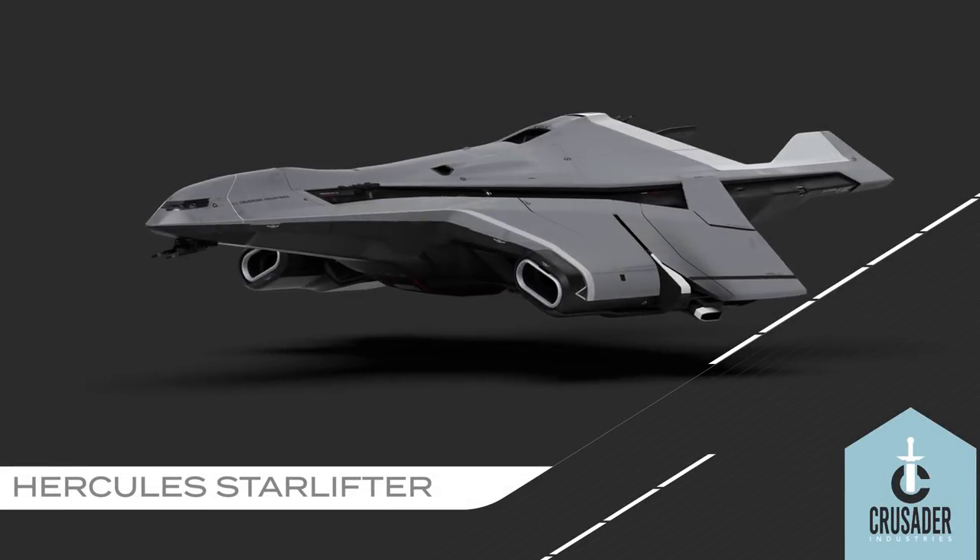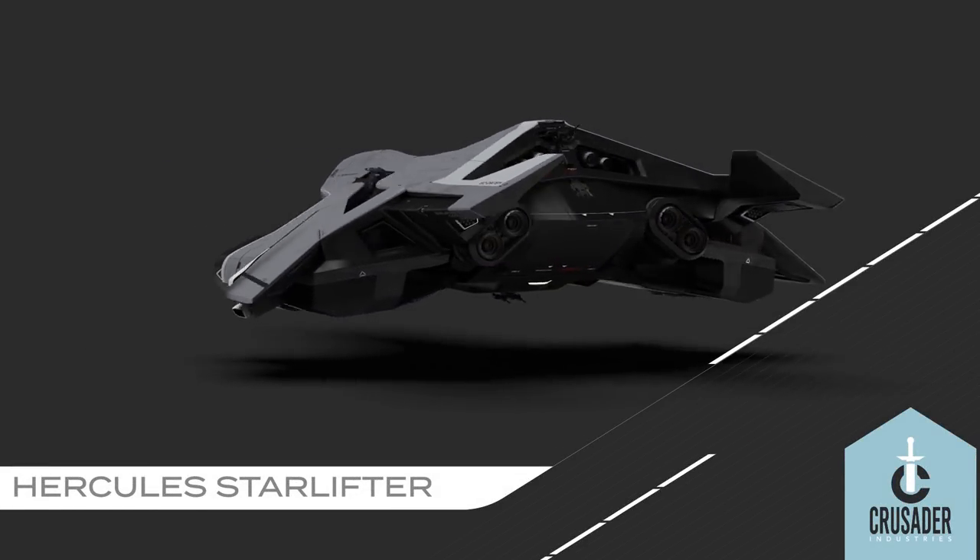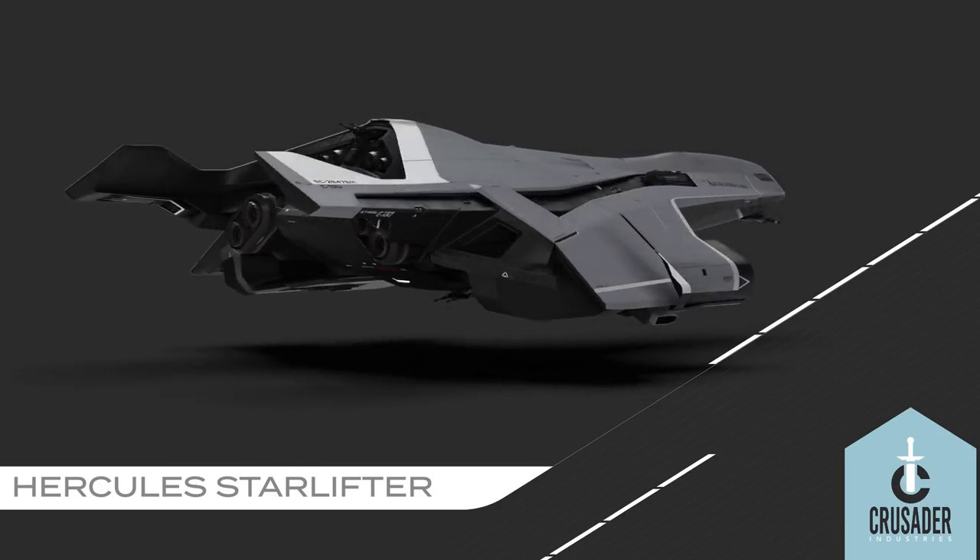Over the last two weeks, we've been teasing a brand new addition to the Star Citizen Universe on programs like Calling All Devs and Reverse the Verse. But the original introduction of this new concept goes all the way back to our December 2016 show, when we presented Happy Hour Game Dev — You Pick the Next Drake Ship. During that broadcast, designers and artists pondered multiple explorations of several different ship concepts. For instance, last month's Hercules Starlifter takes its name and overall purpose from the Soviet cargo helicopter concept we discussed during that show.